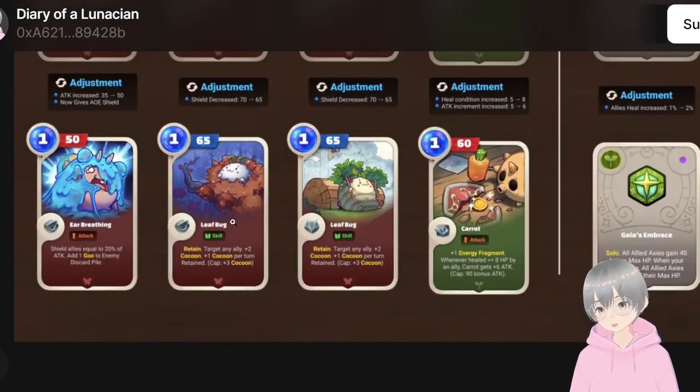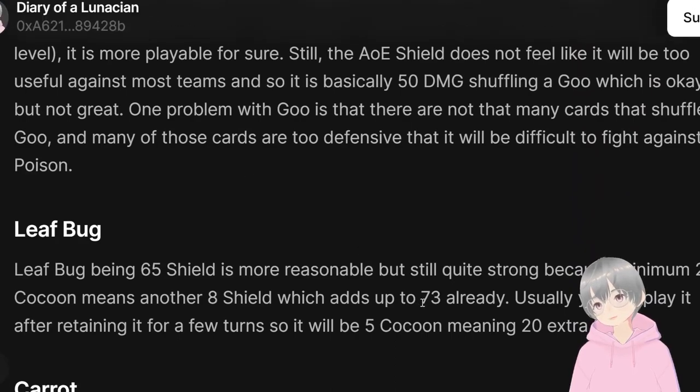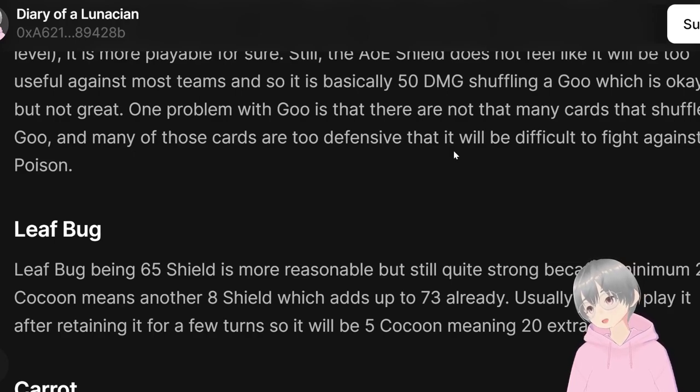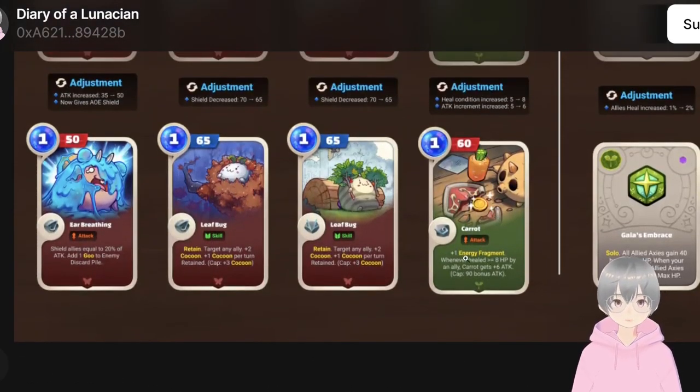Next we have Leaf Bug. They changed it from 70 to 65, which is fair because at the base level it already grants two cocoon stacks, and each cocoon stack gives you 8 shield. So originally it was basically 70 plus 16 shield — quite a lot. Now toned down to 65, making it effectively 73 shield at base level, which is not bad plus the two cocoon stacks. Once you charge it up to five cocoon stacks, that's 20 extra shield, so effectively 85 shield with 20 shield continuing as well. Leaf Bug is still a good card despite the slight nerf.